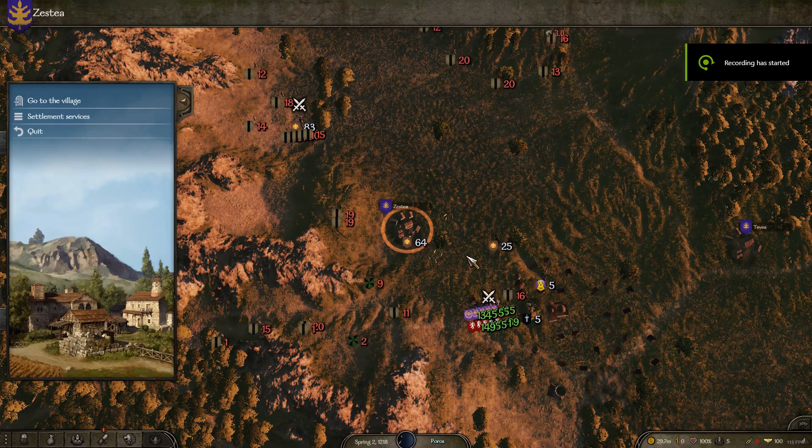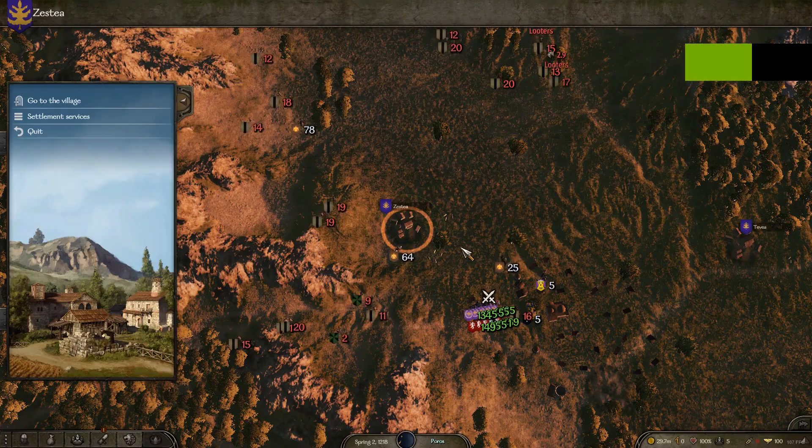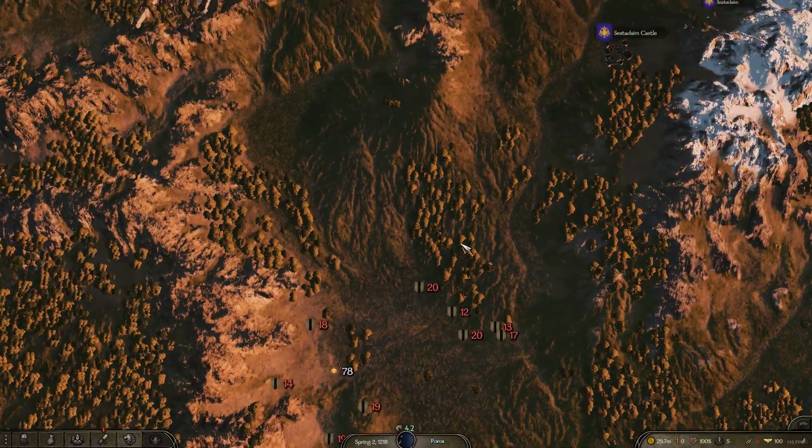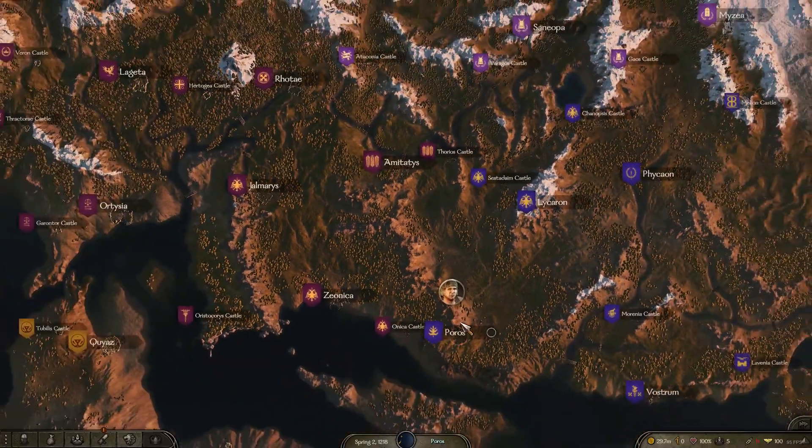Hello, I'm going to show you some ways to level up Athletics. There are two places you can do this. One location is just north of Zesteya, which is near Poros.